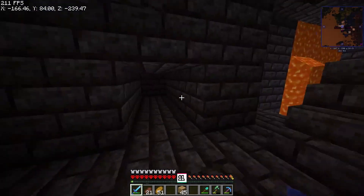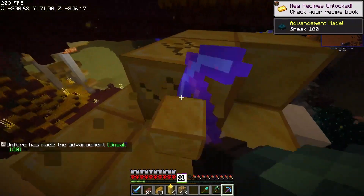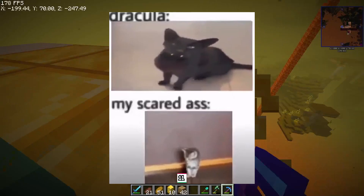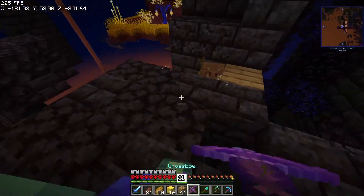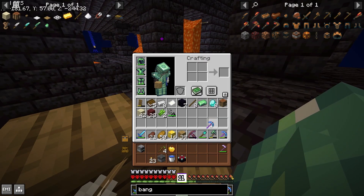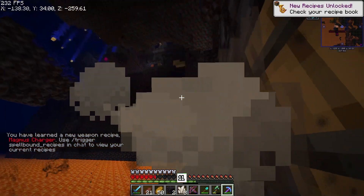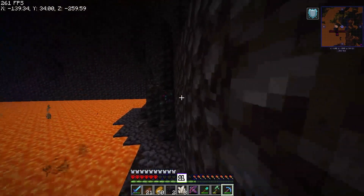Instead I found this big thing — really big, also really huge, quite large actually. Some of you might say 'that's just a bastion,' and to that I say mm-hmm. But look at this — it has a fucking Skulk in it, and it makes this wonderful peaceful sound. Also, if you're wondering how I have blaze powder later, it was just in random Nether treasure chests, so I don't ever need to go to a fortress, which is really cool.